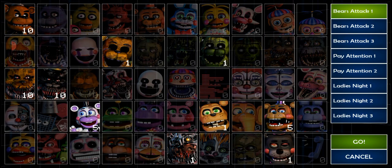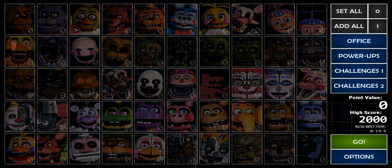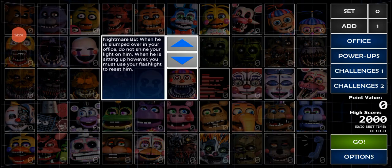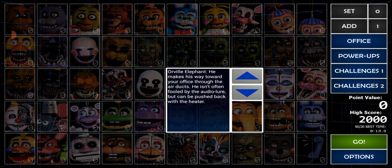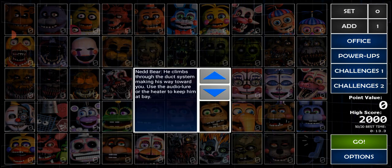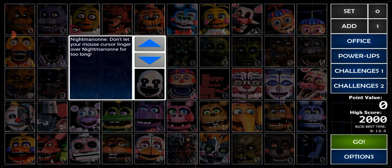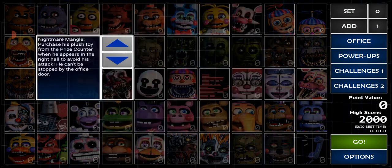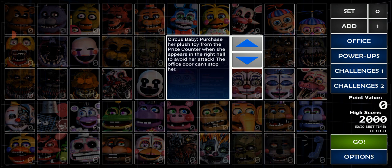I must have been too focused on Freddy. Here's what we're going to do — I'm going to close my eyes while picking the animatronics. If I had a face cam I'd prove it, but I don't. I'll just scroll and stop randomly to land on a random animatronic. I can choose whether to pass or add them, and I'll mess with the numbers too so I don't know exactly what I've set.